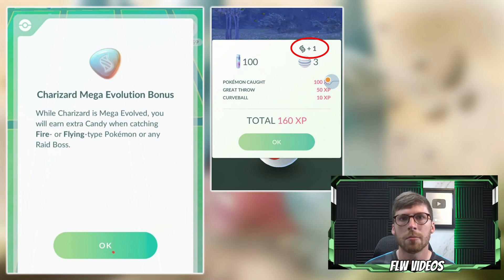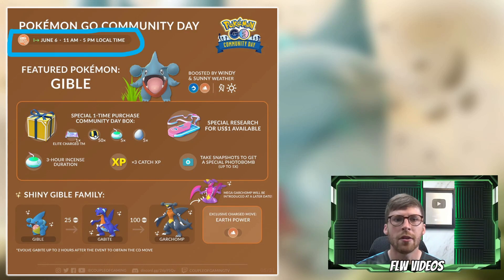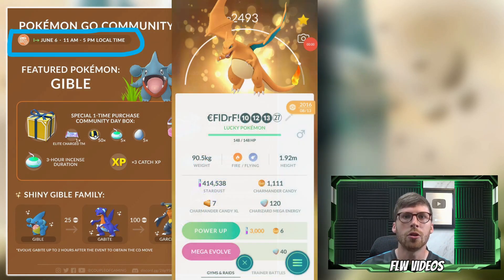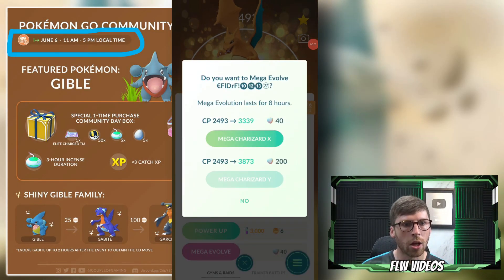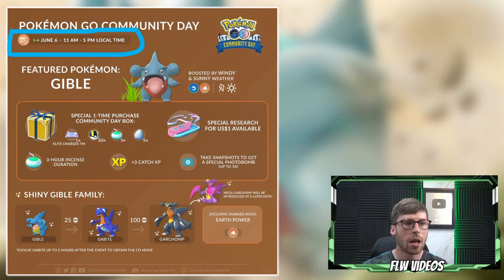Mega Evolving gives you a bonus extra candy simply by having that Pokemon active on a catch — super clutch. Do this about an hour before Community Day, since the Mega Evolution lasts 8 hours, which will cover the entire 6-hour event from 11 a.m. to 5 p.m. I'm going to Mega Evolve my Charizard to Mega X for that Dragon typing, so every Gible I catch will net me an extra candy.